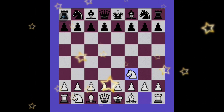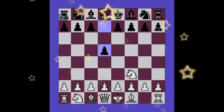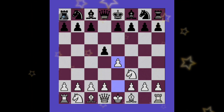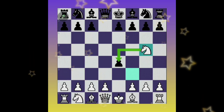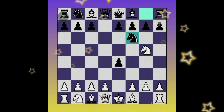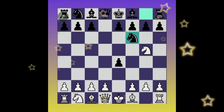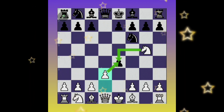The following moves are: knight to f3 controlling the center, pawn d5 controlling the center, pawn e4 attacking the center, pawn takes pawn, then knight to g5 attacking the center pawn, then knight to f6 supporting the center pawn.